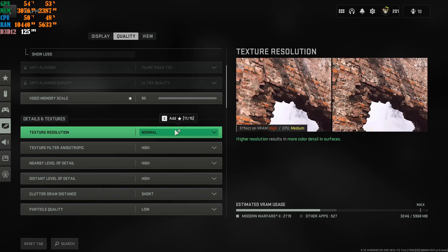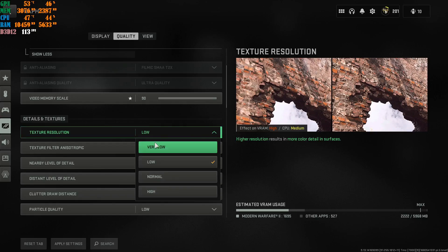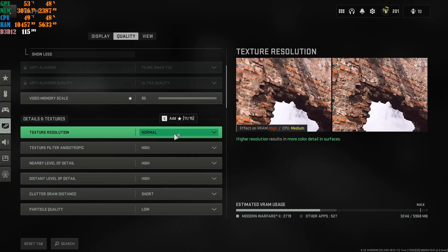If your machine can't handle Normal texture resolution, go with Low. There's not a lot of visual difference between Normal and Low inside the texture resolution. Don't worry, your game will still look fine. The only reason your game would look really bad is if you put it at Very Low — I don't recommend that. Keep it at either Low or Normal.